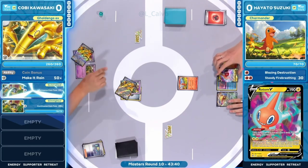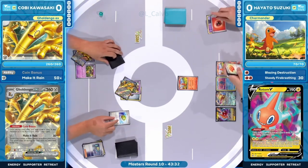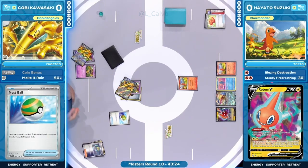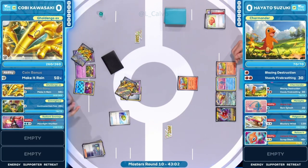Two Golden Gos come into play and we start the coin bonus, drawing a couple extra cards off the active Golden Go and even one on the bench — that's three additional cards for Kobe. Nest Ball is played to get another basic Pokémon down. Radiant Greninja seems like an ideal choice; the card draw has run out at this point, and there's plenty of energy to go along with it to conceal cards and draw additional resources.